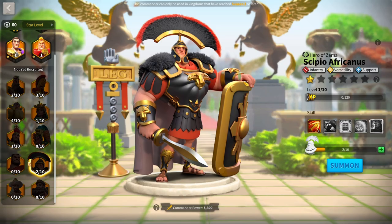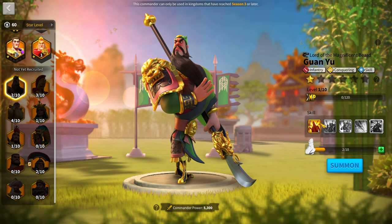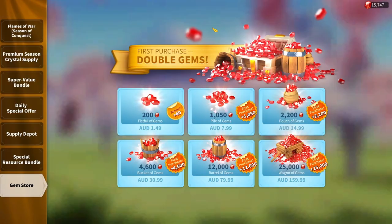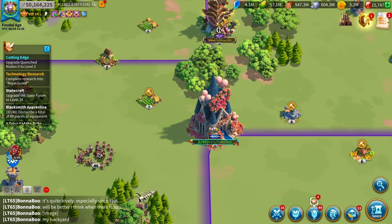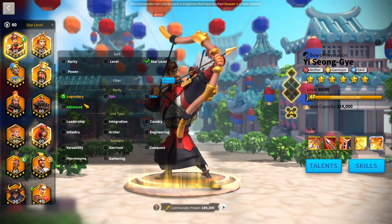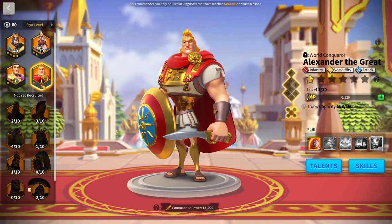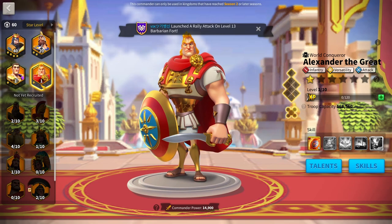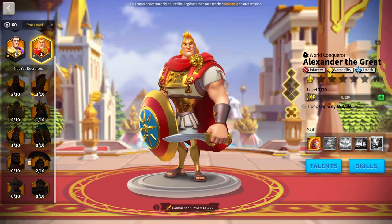If you want pure damage and don't care about Sargon's debuffs, get Guan: build him 5-1-5-5 — max the first skill, do not max the second skill, max the next two — and run him with CPO. For medium spenders and whales, Guan is available from the daily special offer and is great value for an infantry player. If you also bought Alex in the daily bundle, you can run two strong marches: CPO with Guan, and Sargon with Alexander the Great. That gives you crazy debuffs from CPO and Guan, Alex's buff, and Sargon's debuff with great march speed.